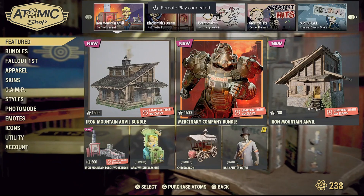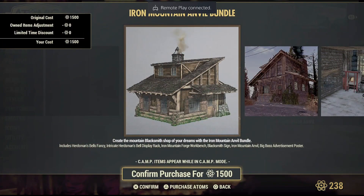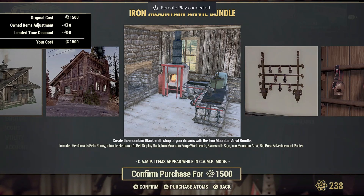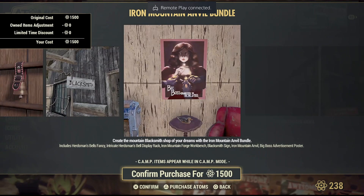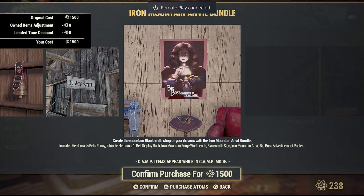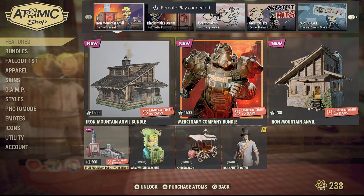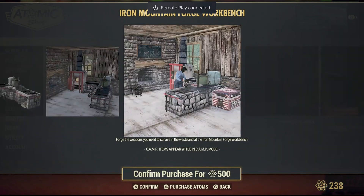There we go — the Iron Mountain Anvil Bundle. This bundle includes a prefab, what looks like a workbench, a display case, some signs, and a Big Boss advertisement poster. The total bundle costs 1500 atoms. I don't think I'll be buying this bundle because I don't really need anything from it, and I'm currently not having the required atoms to purchase it.